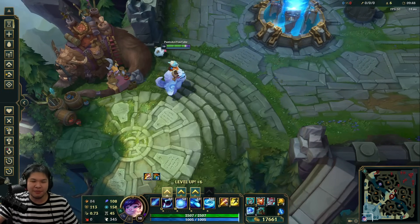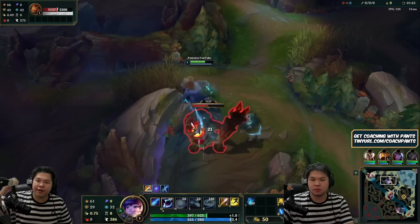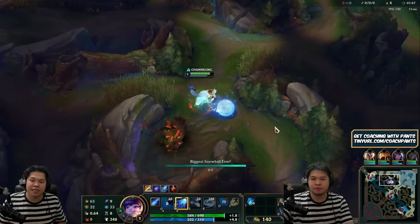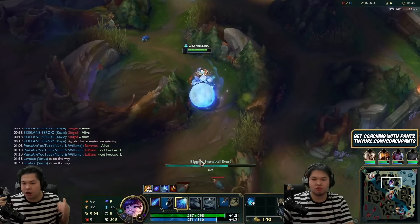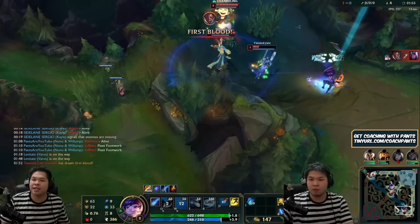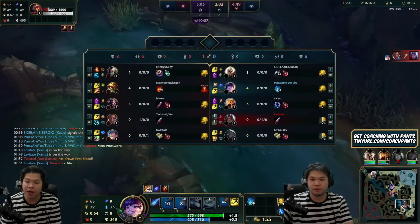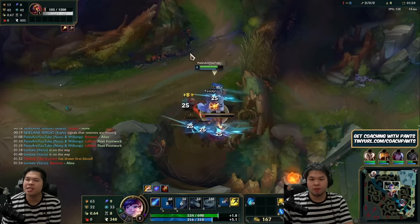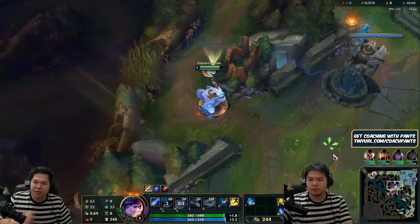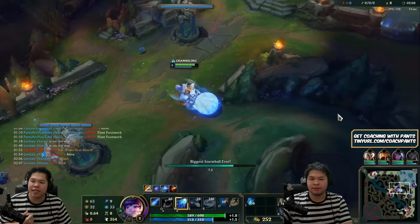Alright, let's get into the live gameplay. Our comp is insanely good with Nunu — we have four auto-attackers: Kayle, Azir, Varus, and Senna. The plan here is to gank bot lane, since Kayle doesn't really have CC. You can see how fast this three-camp clear really is.